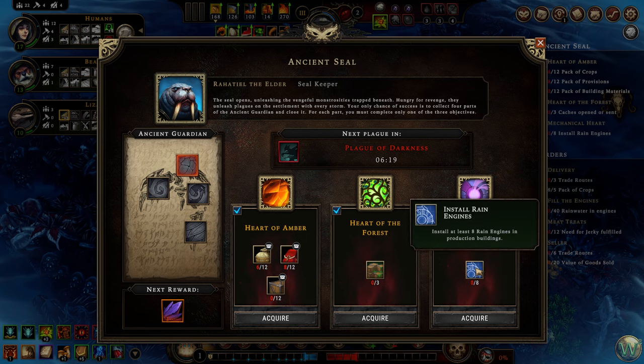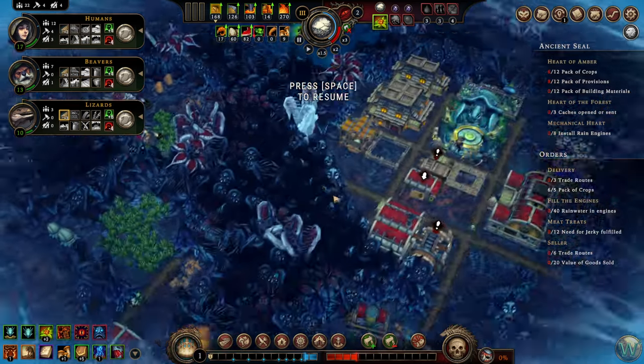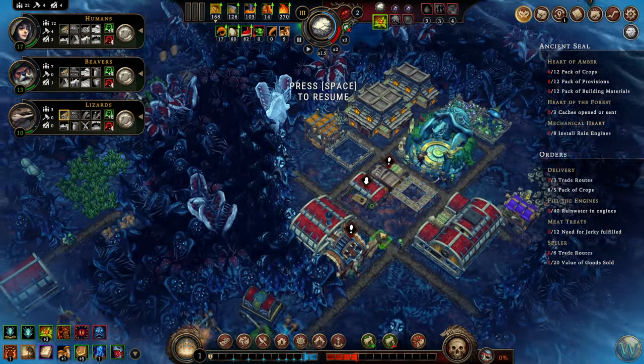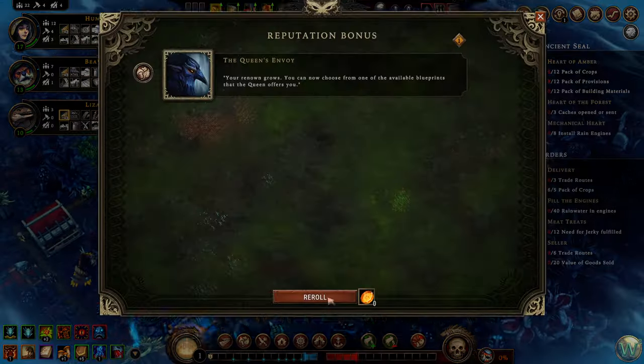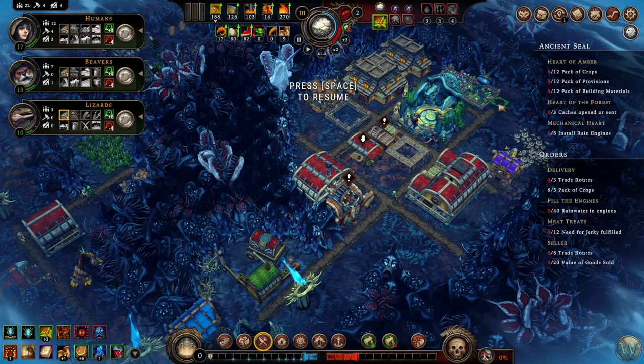We could open or send the caches, or we could install the eight rain engines. We only have four buildings though, so installing the rain engines may not be the best option, but we are getting one more building here. It's definitely going to be the herb garden. Let's do that right away.